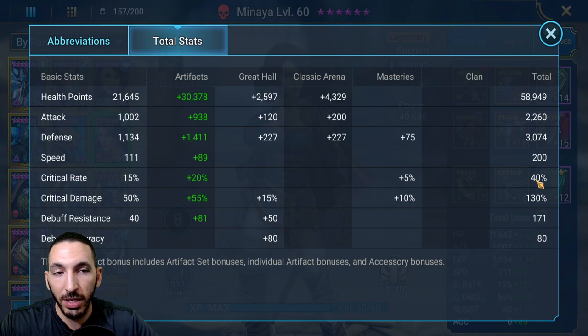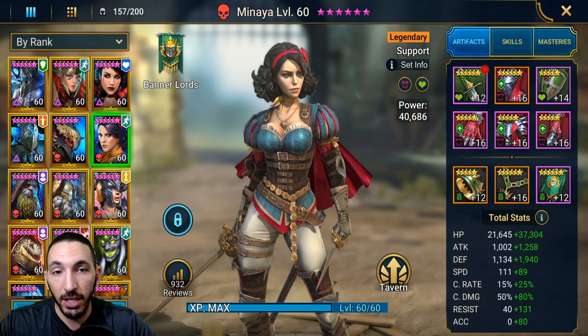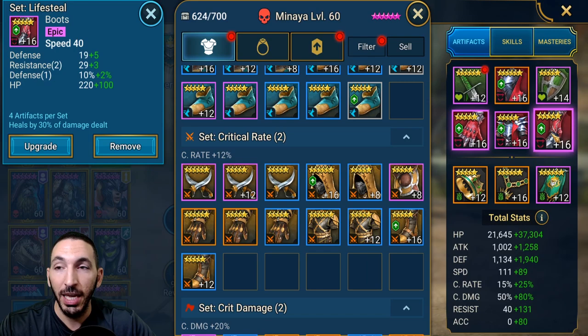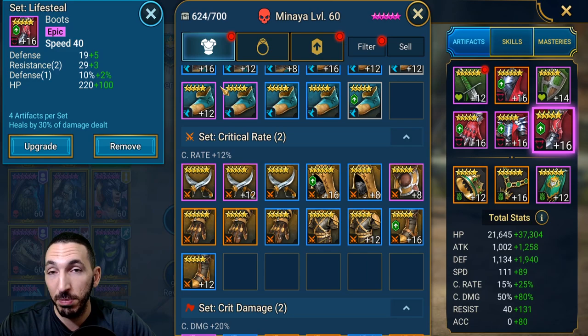Critical rate, critical damage, resistance, and accuracy — I didn't care about those stats. I went for a good amount of health so she can be a bit tanky. Ideally I have her with a defense chest and HP gloves. If you're using her in the Clan Boss as well, you want a good mixture. If you're more of an end-game player, you'd prefer to go defensive gear instead of HP gear — defensive chest, defensive gloves, and even defensive boots.